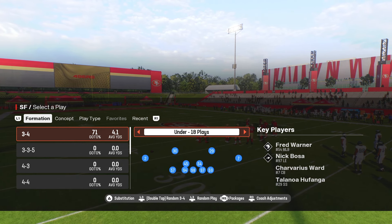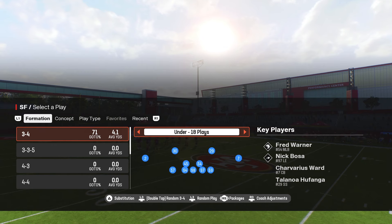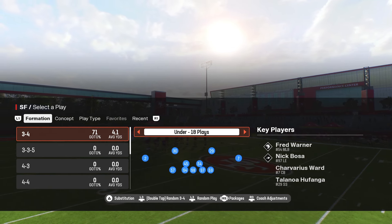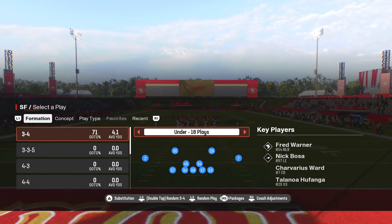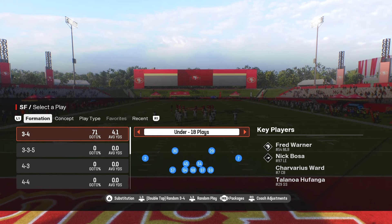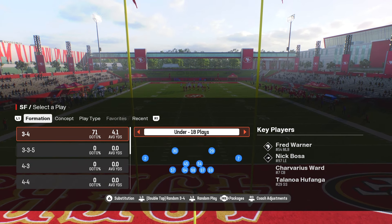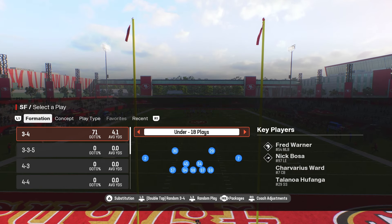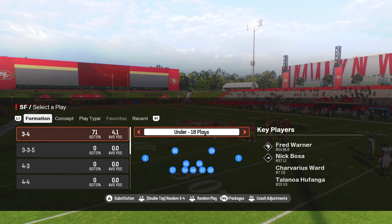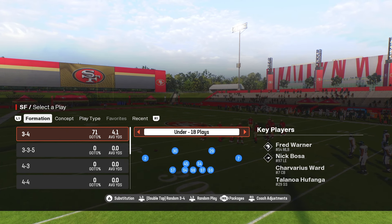The playbook we're going to be using is the Carolina defensive playbook. A lot of people were asking if you can use different team playbooks, because you could not do that in College Football 25. So let me clarify — playing online head-to-head, yes, you can use whatever playbook you like. You can switch and use different team playbooks, unlike in College Football 25.